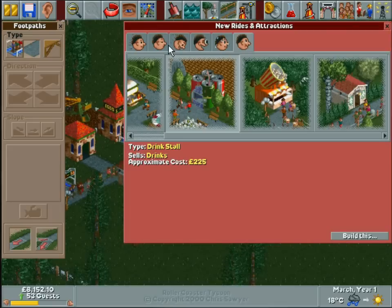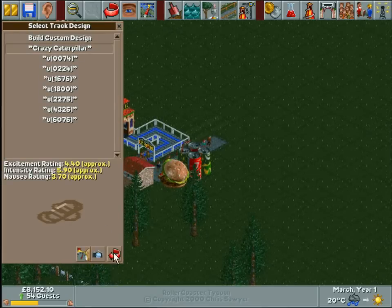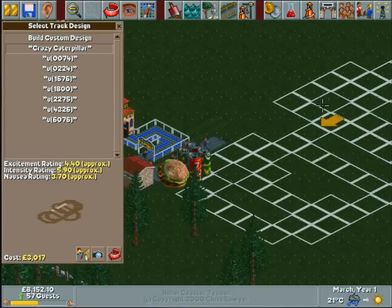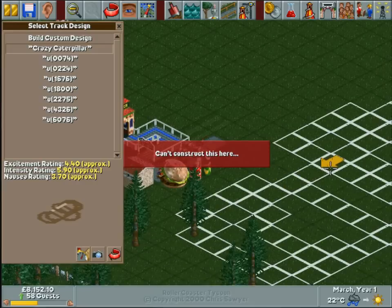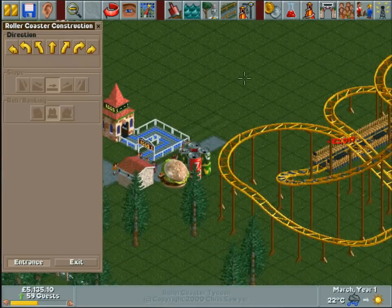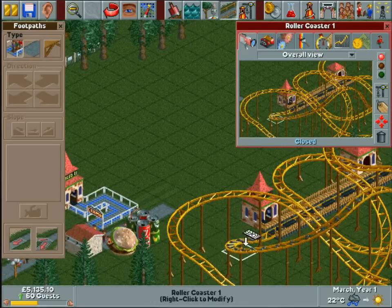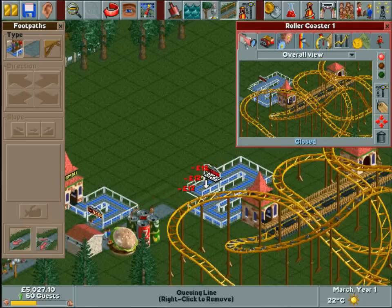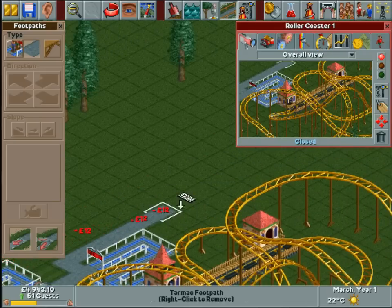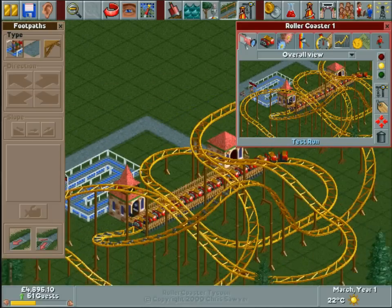Right, I'm going to carry on and build the Crazy Caterpillar. As you can see where that arrow is and where my cursor is, that's where the station's going to be. I'll plonk that there because the trees are in the way. The entrance can go there and the exit can go there, because this is probably going to be quite popular. That can go around to the exit.